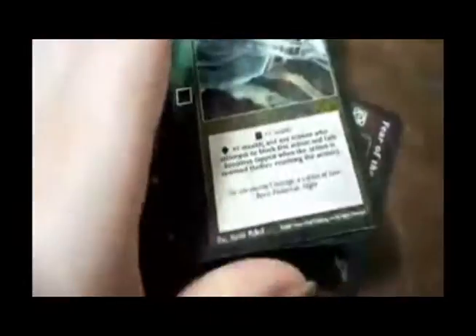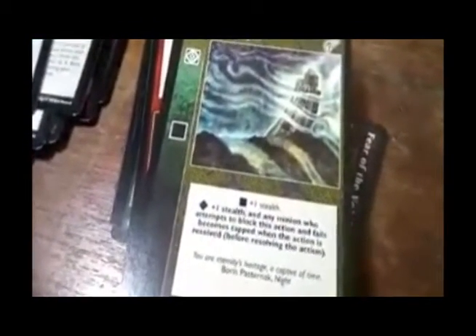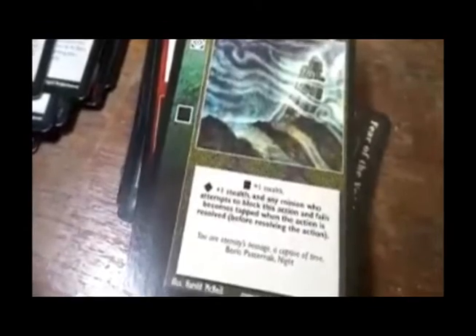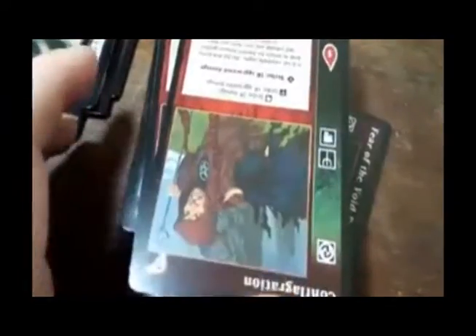These came upside down in the box. Faceless Knight — plus one stealth for the basic version, and then plus one stealth for the advanced version. Any minion who has attempted to block this action and fails becomes tapped when the action is resolved, before resolving this action.